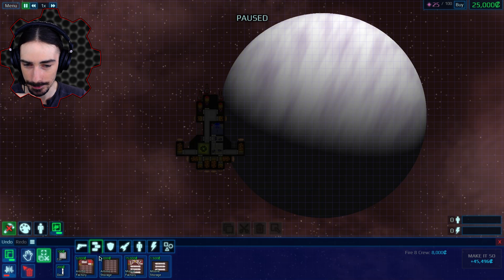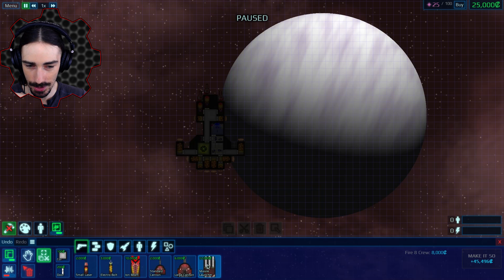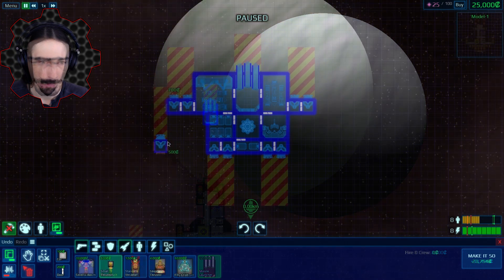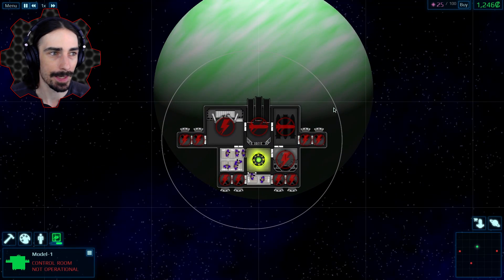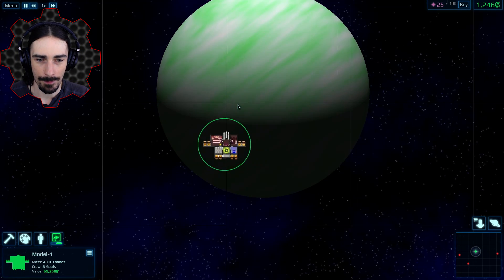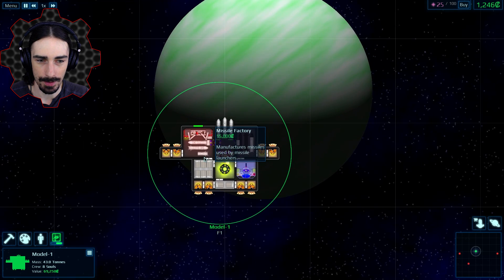I'm just going to take a missile launcher and put it down. All right, let's try this — 23,000, so we only have 1,200 left. This just looks weird. I'm very skeptical whether or not this is going to be effective. It seems extremely vulnerable having only one weapon.